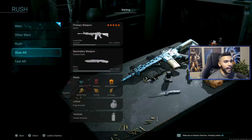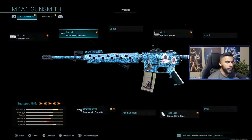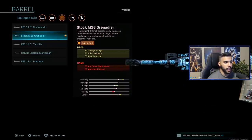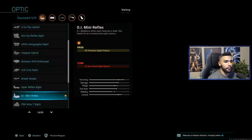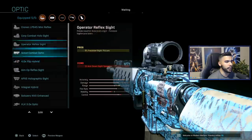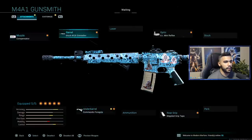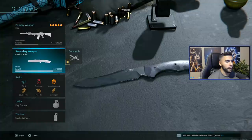Now let's hop into my ARs. The M4 is the best AR right now. For my slow AR class I've got the compensator commando combination — one of the best combos in the game — plus the stock M16 Grenader barrel for damage range, bullet velocity, and recoil control. I run the mini reflex sight, which I personally love; it's more for aggressive playstyles. Rounding it out with stipple grip tape.